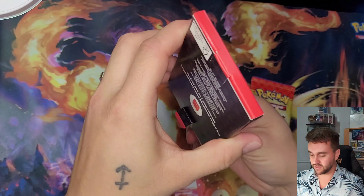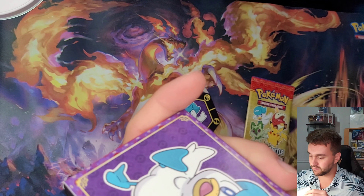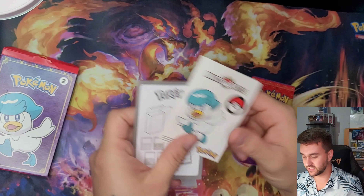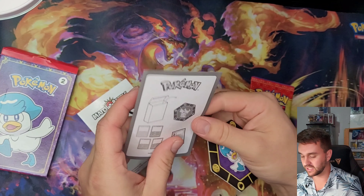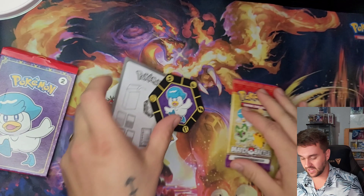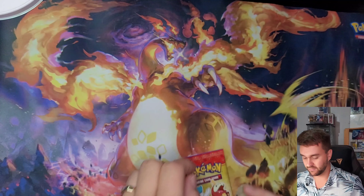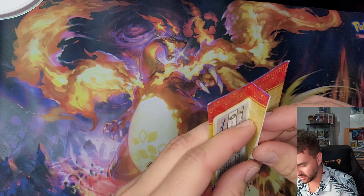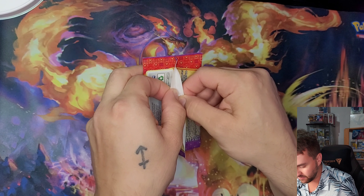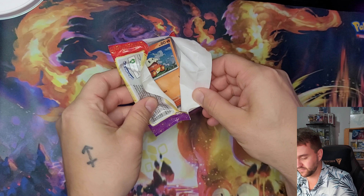For the first one, I'm gonna show you guys what's inside the little McDonald's box — which is stickers, a little game with the explanation, and after that we have our booster pack, which is what interests us the most. I'm gonna try to keep one good-looking. And we're starting up with a Fuecoco holo!